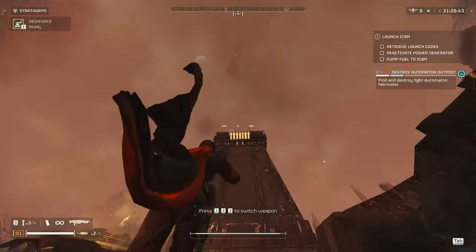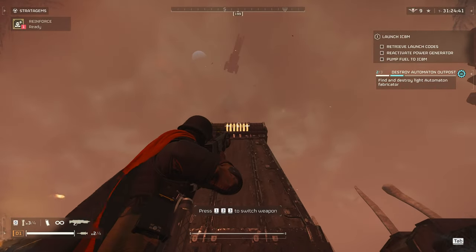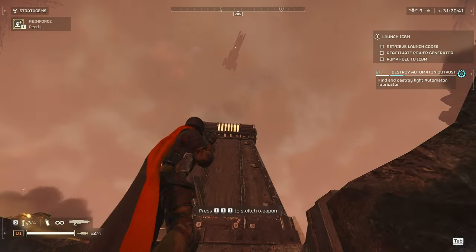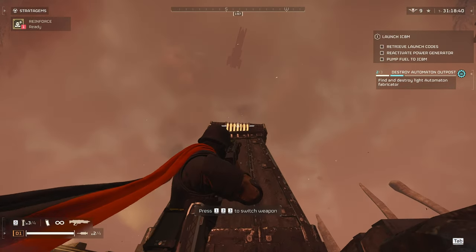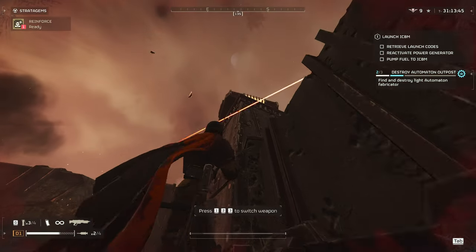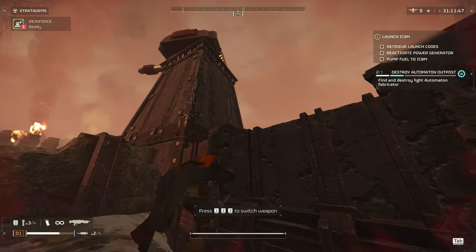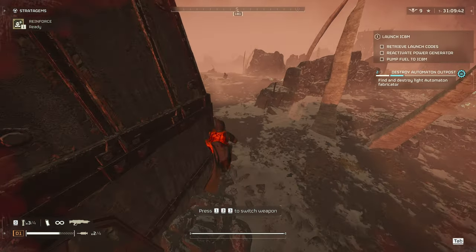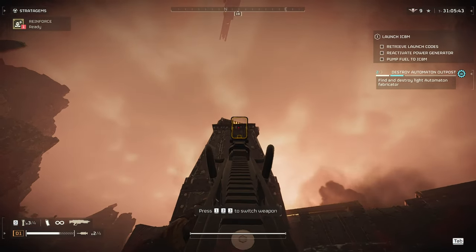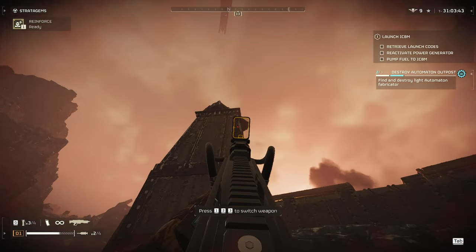Next up I wanted to go over some of the structures. It didn't seem like the Blitzer did much damage to the structures — I shot the cannon turret several times and it didn't seem to start smoking or anything. I could be wrong, let me know in the comments below. But it doesn't seem like it penetrates much, and if it does, it's not really worth using. Sometimes it doesn't even reach because it's so far up.